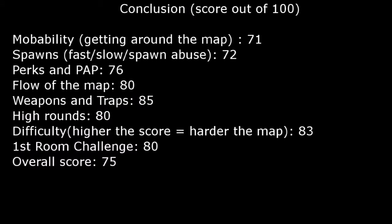Now on to the review part of the video. Mobility — getting around the map — I gave this a 71. By my rule, if you're in one corner of the map and another player is down in the opposite corner, you should be able to revive him. You may be able to do it here, but it will be very tough. Spawns — I wouldn't say they're particularly fast, as they spawn in the middle of an area — so I gave that a 72.